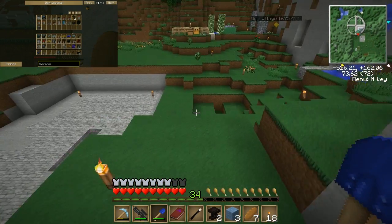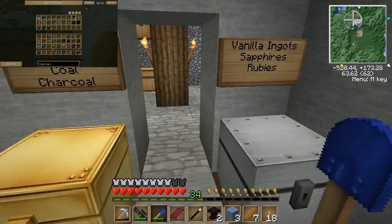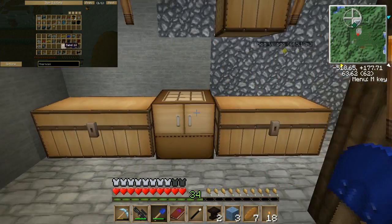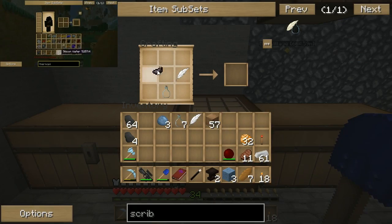Now I need to go get those feathers I threw in that chest. Feathers! Cool. Okay. Feather, glass file, ink sack — scribing tools.